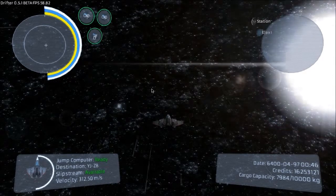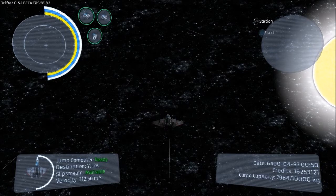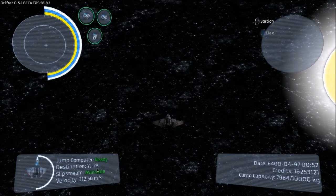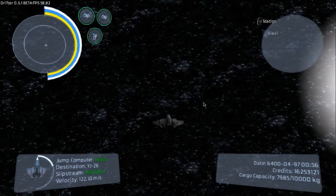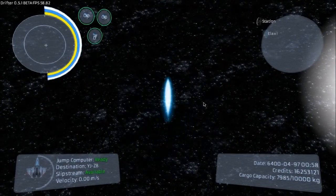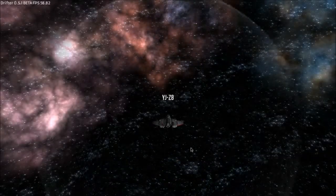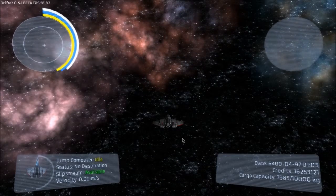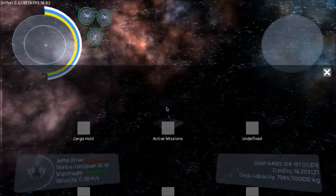One of the things I missed in past episodes was the mine launcher. So we're on a mission now and we're going to go to YJZ8, where we're going to find somebody that needs to be assassinated and we're going to do it with proximity mines.